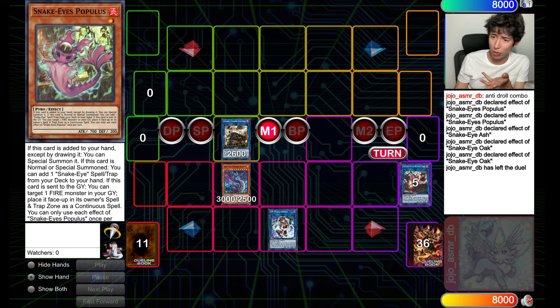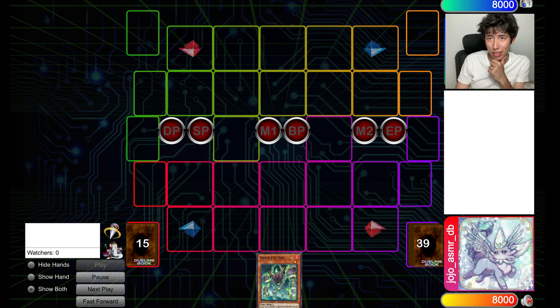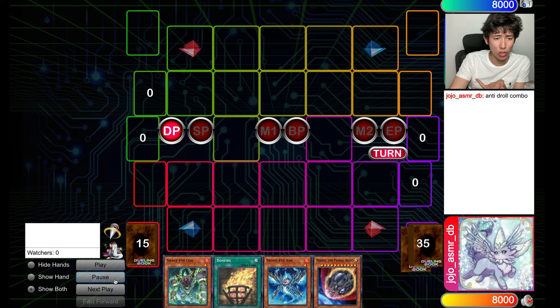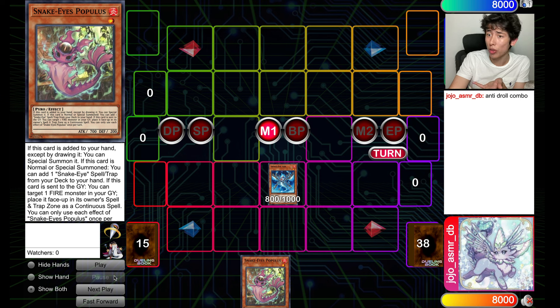Now we're going to be showing you some combos to play through the most common hand traps you're going to expect to see this format, which are things like Droll and Lock Bird and Nibiru. People say these cards are really strong versus Fire King, and they are obviously good, but we have lines and options to play through them.